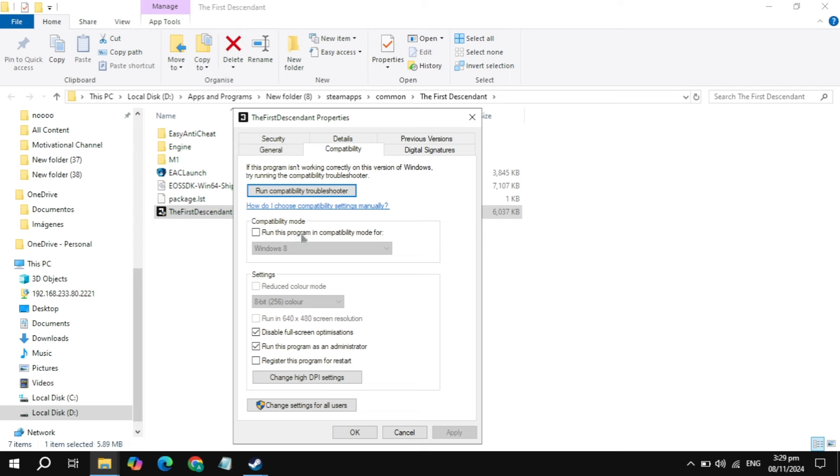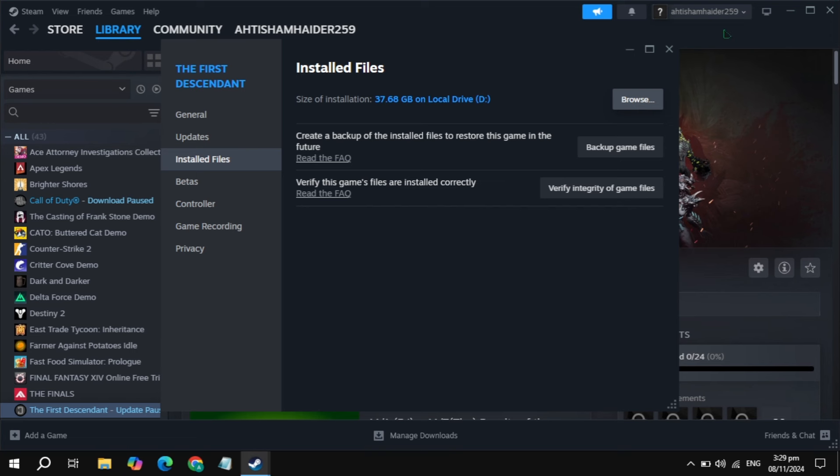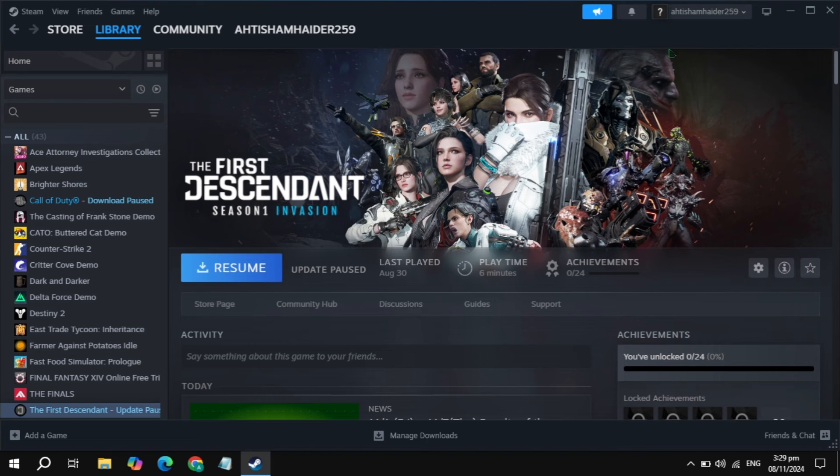If your game is still crashing, stuttering, or having FPS drops, check the box for disable fullscreen optimizations, click apply, and launch the game. Still not working? Check the box for compatibility mode and choose Windows 8, click apply, and launch the game. If still not fixed, update your graphics card drivers or Windows, restart your PC, then launch the game. I hope one of these solutions fixed your problem — if so, please consider liking this video. Bye bye and take care.